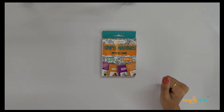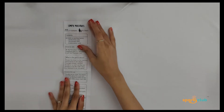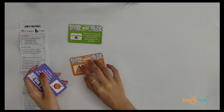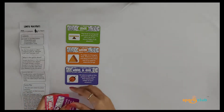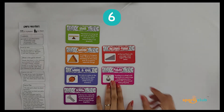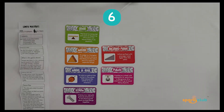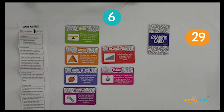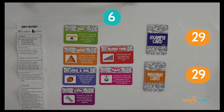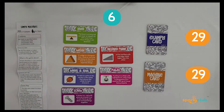Now let's see what's in the box. The box contains an instruction sheet, six basic machines with their information cards, 29 example cards, and 29 machine cards.